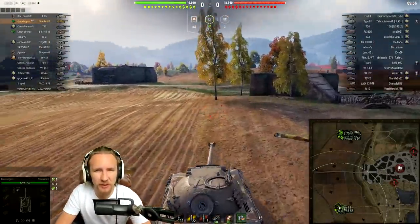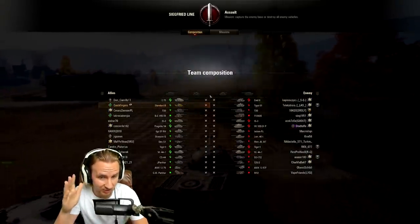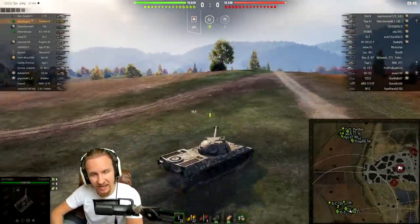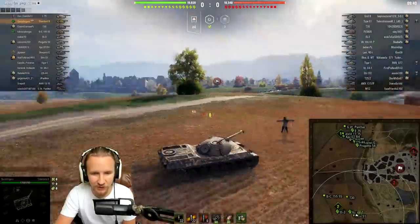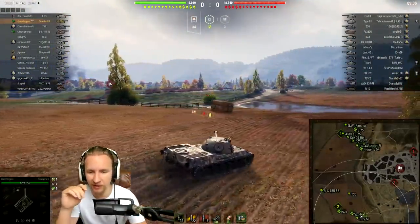Hey everyone, it's Quickie Baby and welcome back to World of Tanks. Today I'm going to be playing in my favorite tier 9 medium tank, the Prototypu Standard B. This is the tier 9 Italian medium and the reason why it is my favorite tier 9 medium in the game is because it just seems to be so darn consistent, irrelevant of how I choose to play it.